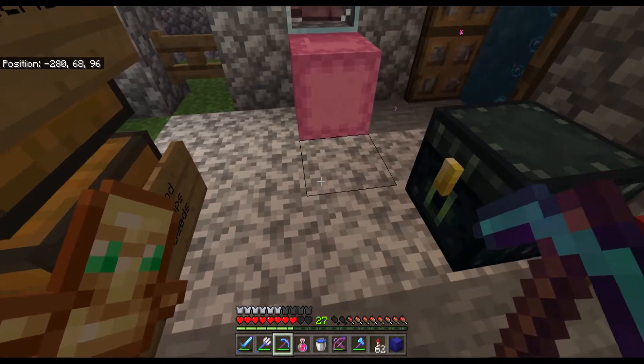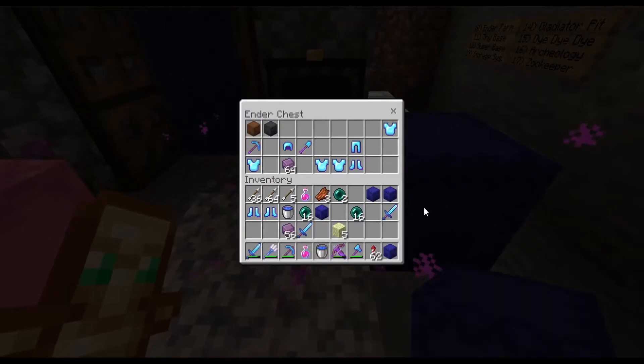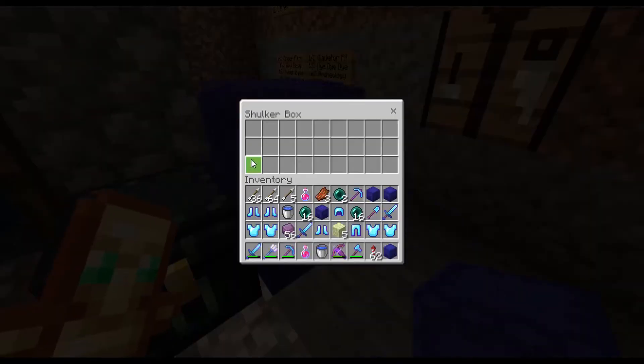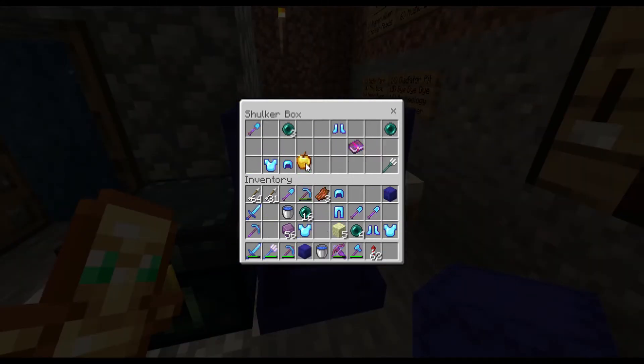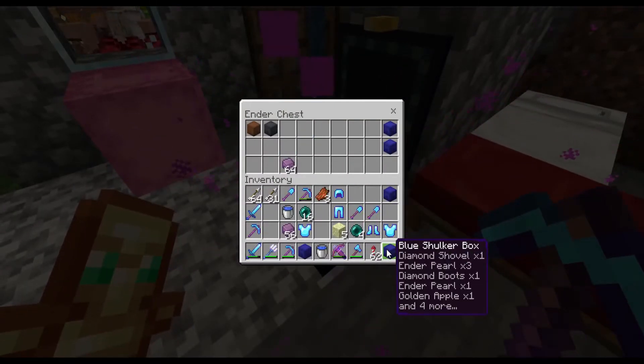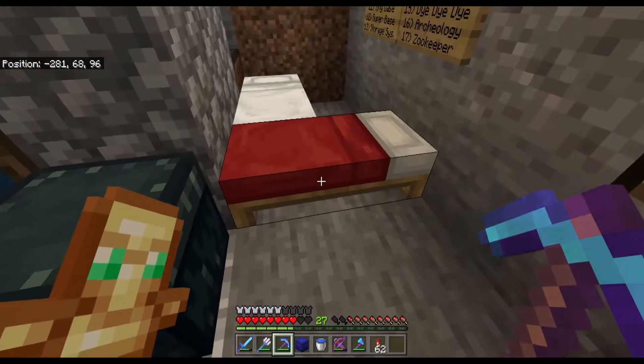Third order of business: I'm going to use these blue shulker boxes and put a bunch of loot acquired from the End into them — enchanted armor, arrows, ender pearls, potions, etc. The idea is we'll fill them up with special items and then go into the overworld somewhere and bury them for future friends to find, just for some fun.